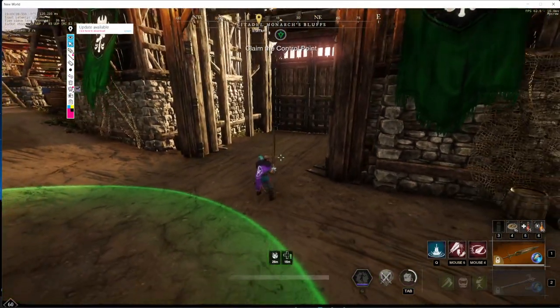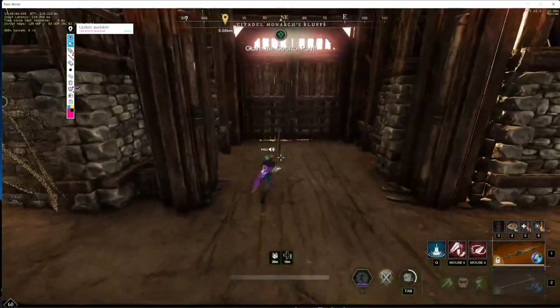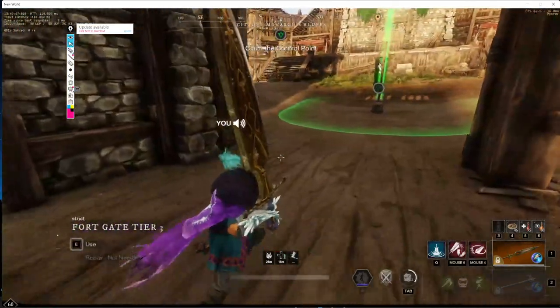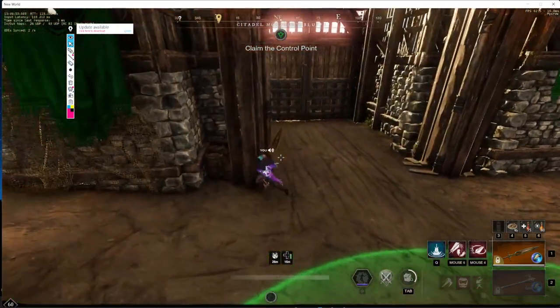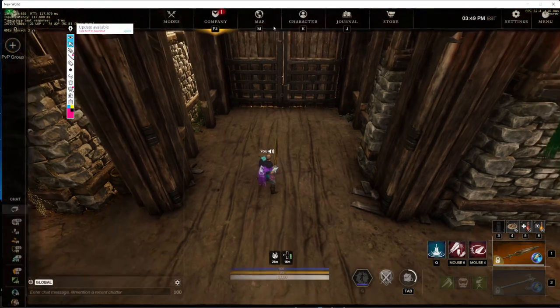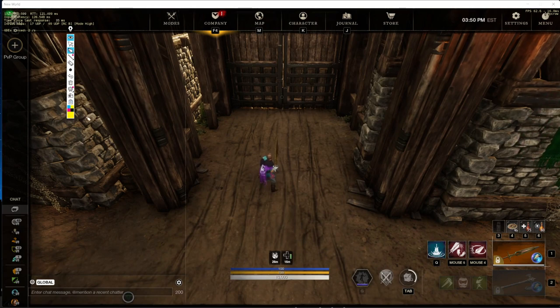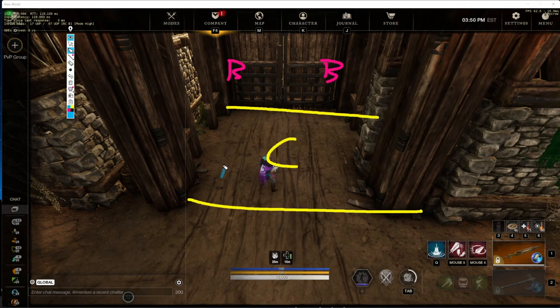We have entered the bow P-war meta — basically just a bunch of bows, and even some mortars are okay, but mostly bows outside of B gate. That has basically flipped the script for everything. Normally this is a giant choke, right? But if you have bows out here, the defenders in this choke don't have a corner to back up to.